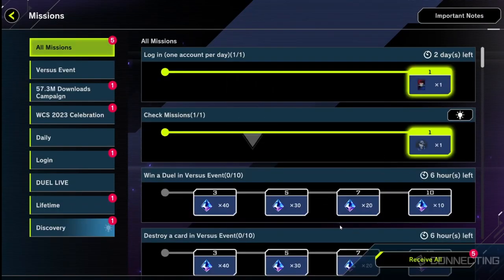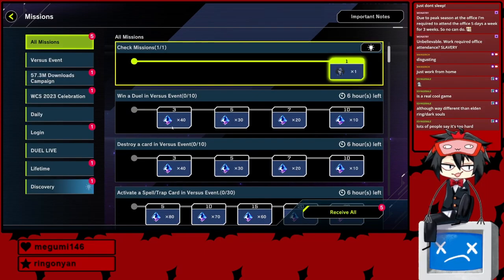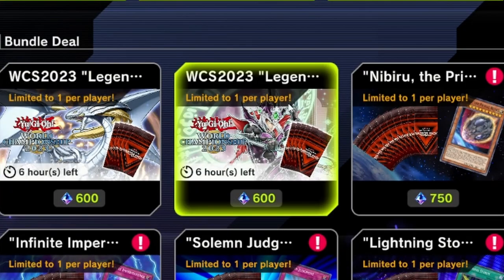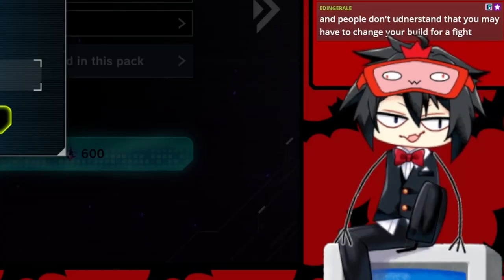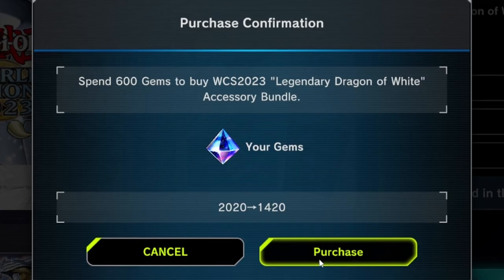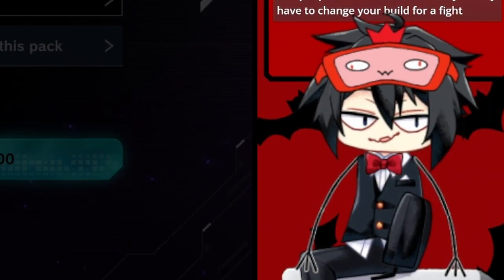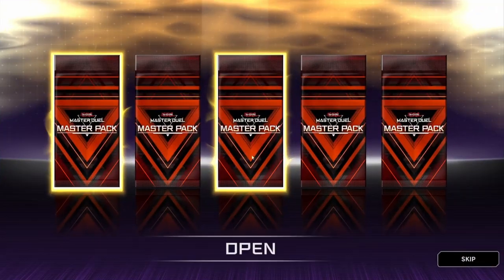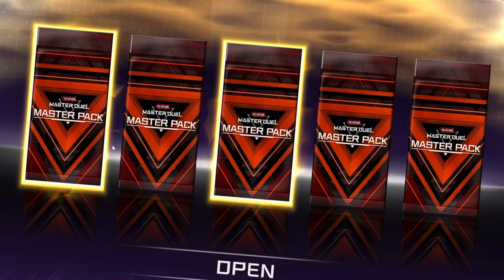Okay, we got exactly 1,500 gems here everybody, and we're gonna buy five packs. We're gonna make our deck fully out of those five packs. We'll just buy these ones and see what we get. We're gonna make a full deck out of just these packs and then try to go into ranked and see how well we can do. Two guaranteed super rares — I think is what that means. That's not too bad.